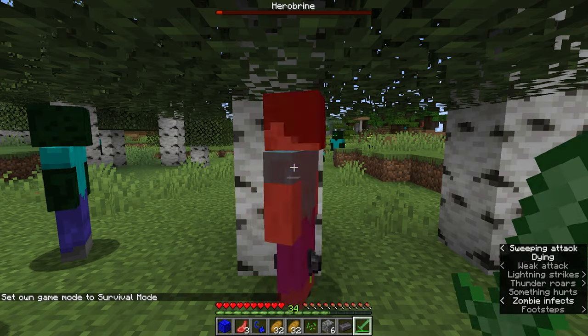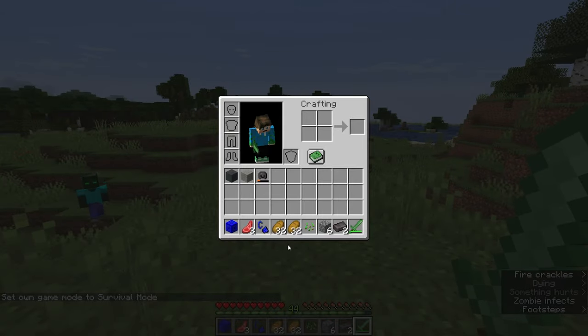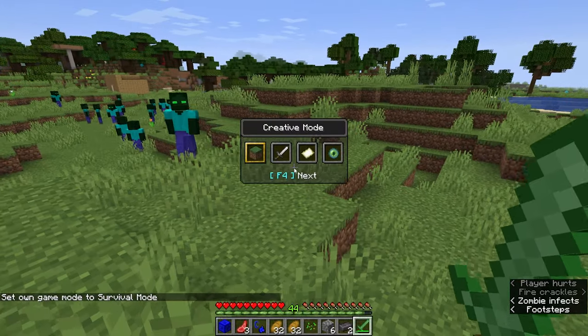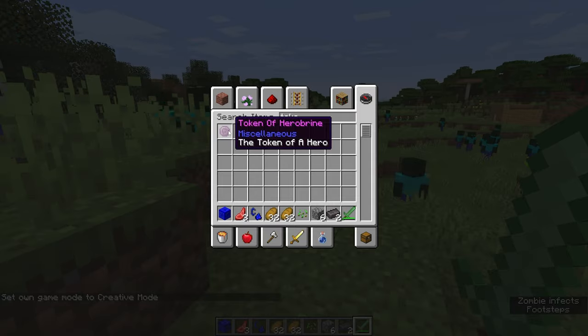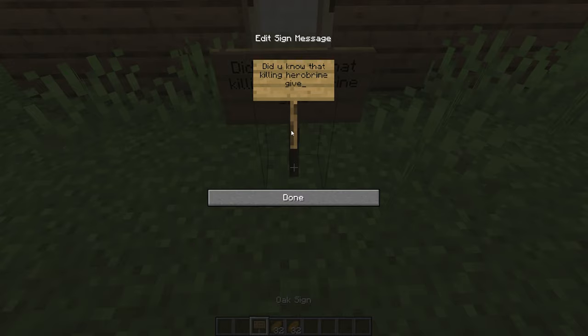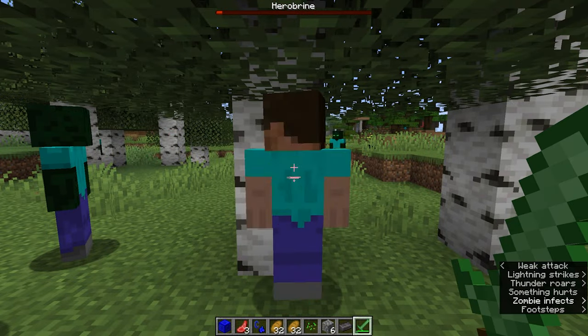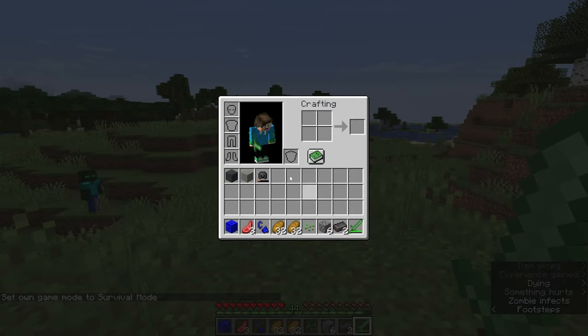Number 2: Free Diamonds. To pull off this prank, you'll need to be playing with another player that doesn't know a lot about Herobrine. When you defeat Herobrine, you will receive a token of Herobrine most times you beat him. Tell a friend that killing Herobrine gives you three stacks of diamonds, and not a token of Herobrine. He'll probably go, if he believes you, and try to kill Herobrine, only to receive the token of Herobrine or a piece of netherite gear, and his hopes will be dashed.